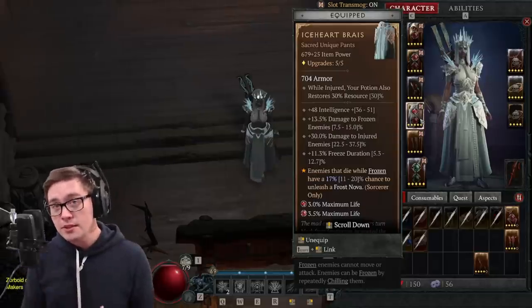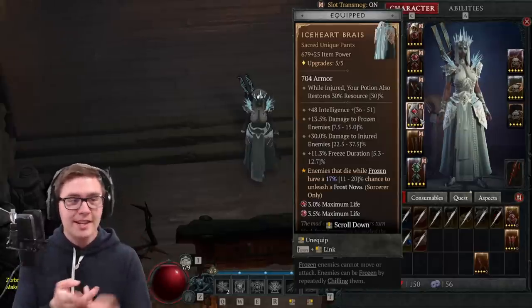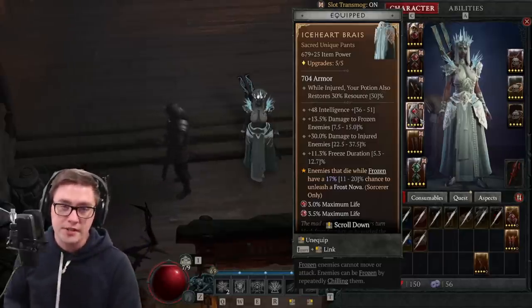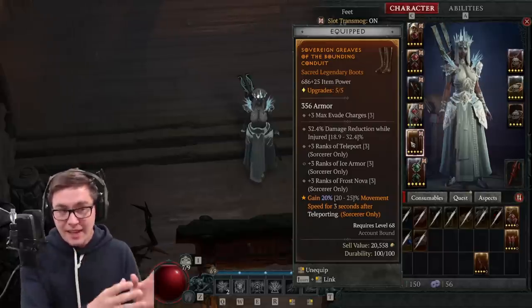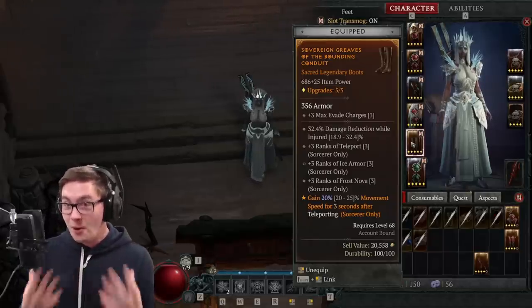The Ice Heart Braise is another unique that I have, and it's very good because it helps with damage to frozen enemies, damage to injured enemies, freeze duration, as well as frozen enemies that are killed can chain some other little frost novas. It's not necessary, but it is a big upgrade for this build. As for my boots, I've got some damage mitigation when I'm weak, but I've got plus three ranks to all of my defensive skills.